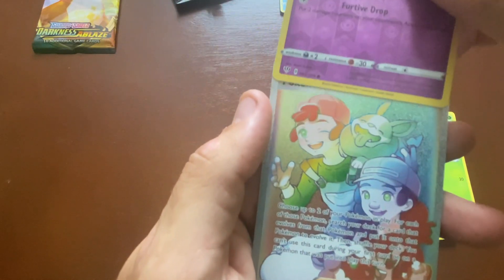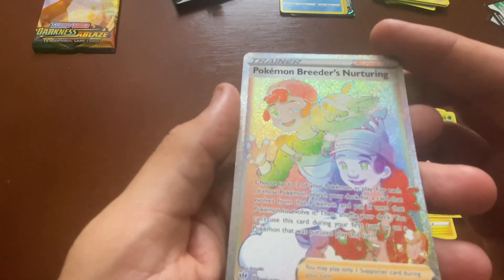We're hoping for some of those. How many do we get to open? I think we're going to do four — two each. I pulled the rainbow Pokemon Trainer's Nurturing last time, which was a beautiful card, and a couple other good cards, but none of the crazy ones. We're still looking for the Charizard or the Butterfree. So let's see what we got — I'll let you go first.